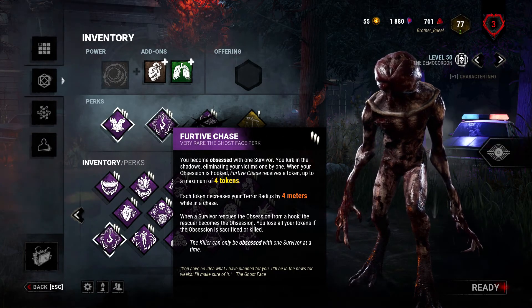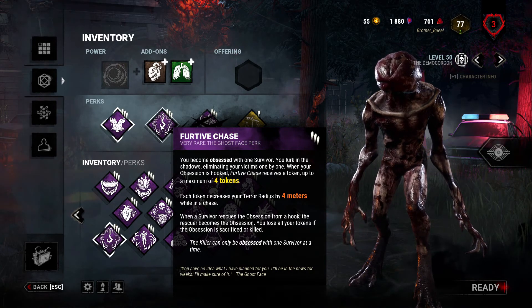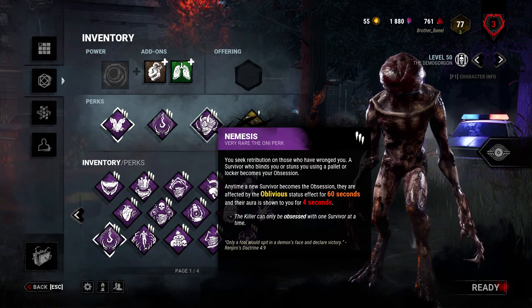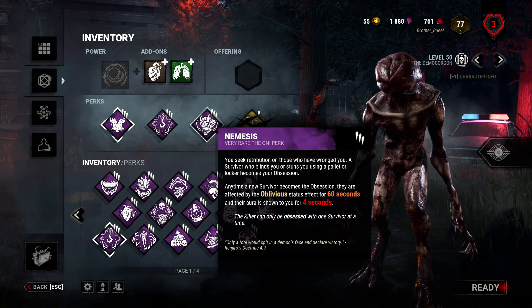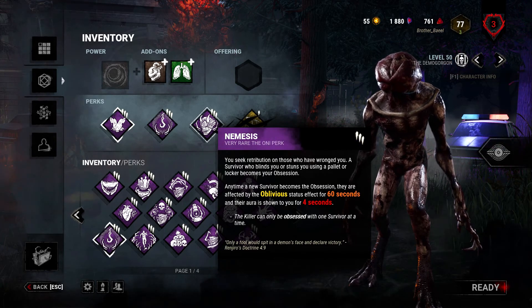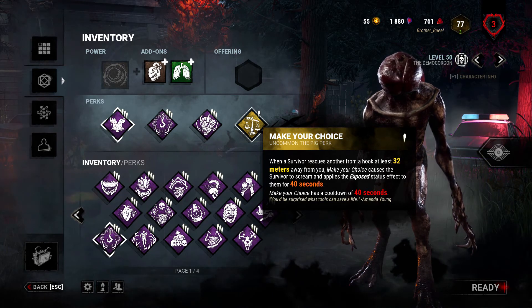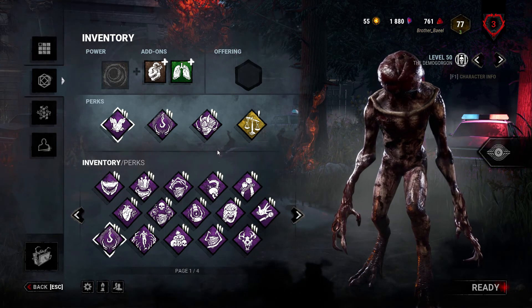By running Furtive Chase, this will cause the survivor that completes an unhooked action to become the next obsession, which pairs well with Nemesis. Nemesis causes survivors that become the obsession to become oblivious for 60 seconds, and their aura is revealed to me for 4 seconds. On top of being oblivious, Make Your Choice will cause that survivor to become exposed for 40 seconds, meaning they'll be one-shot-able.